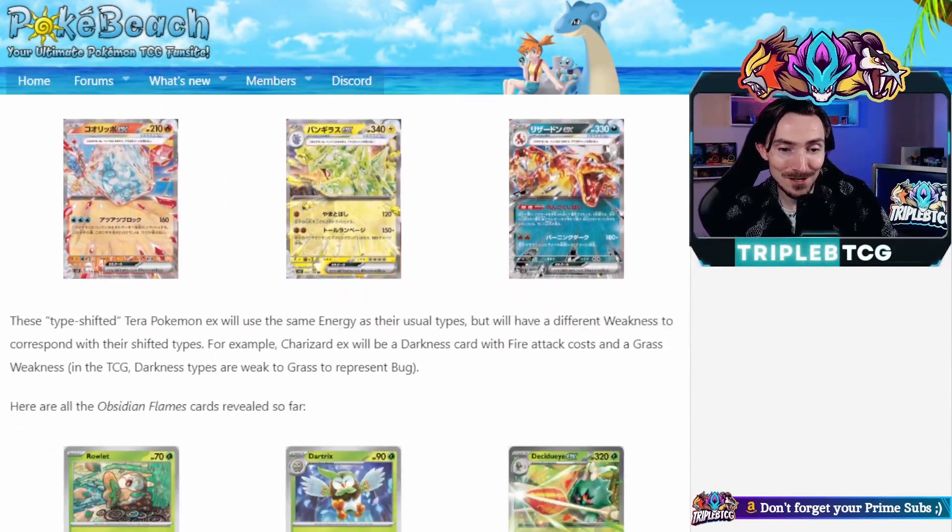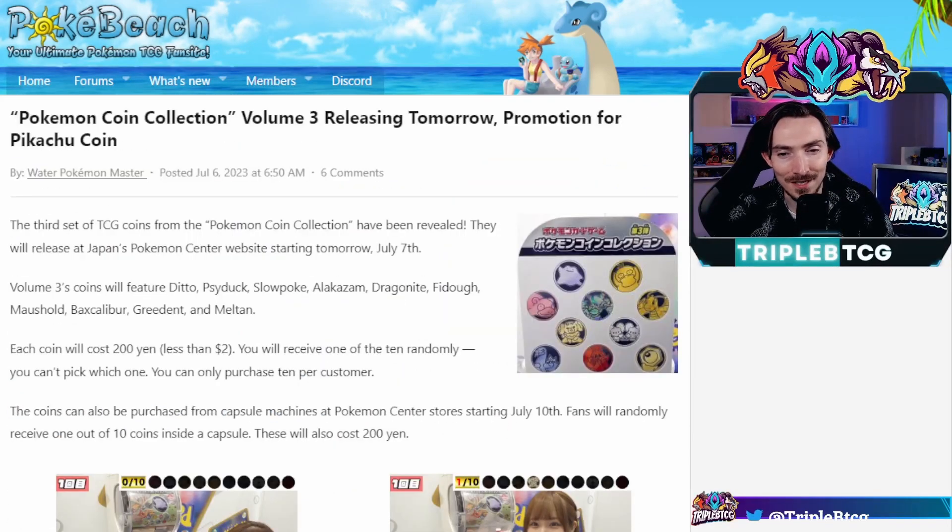But yeah, some interesting cards coming out of it. There's not heaps that I'm very excited about. In other reveals, there is a Pokemon Coin Collection Volume 3 coming out in Japan, so if you're a collector of coins, it's a way that you can get your hands on some more. They are going to be costing 200 yen, which is less than two bucks. You get one of 10 randomly though, and you can only purchase 10 per customer, so with them being random, there's a chance that you buy 10 and you don't even get all 10 different ones.